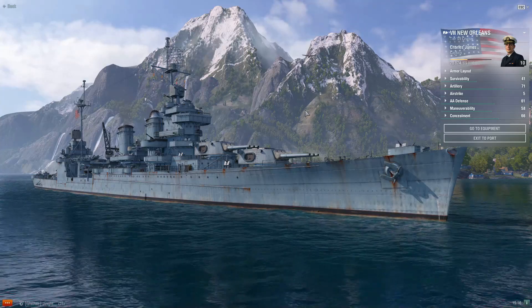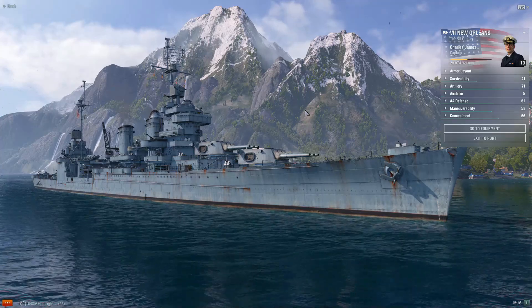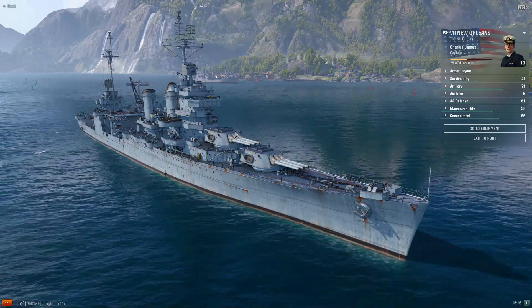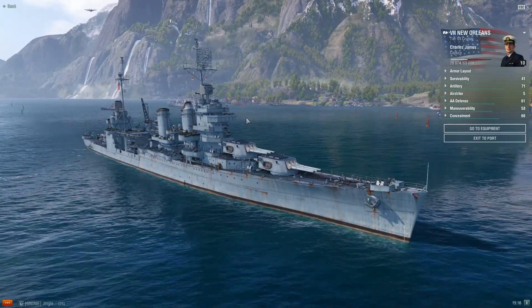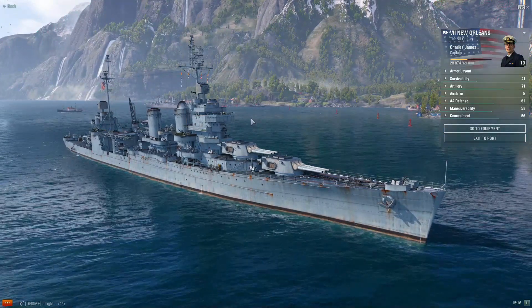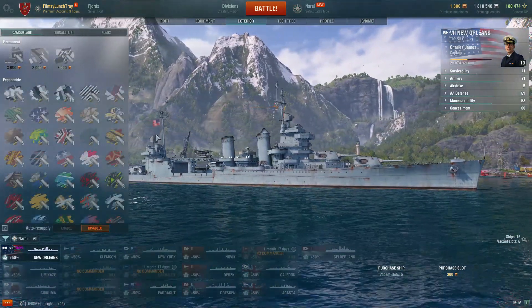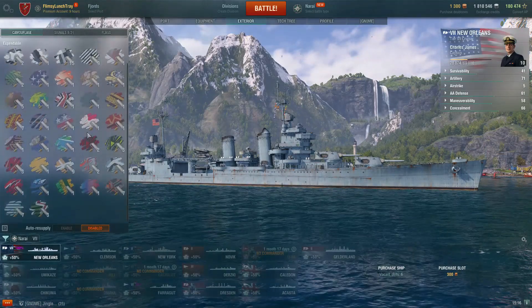We're going to be taking out the New Orleans, the tier seven American heavy cruiser. I just picked this up yesterday as we recorded this video on Friday. I had a lot of fun in Pensacola in ranked — it actually surprised me how well I did there. We got enough experience to pick up the New Orleans, but we still need our module upgrades. The nice thing about Narai when you have tier seven ships is that it's a really good operation to grind them in.